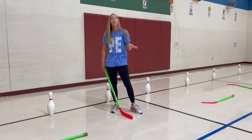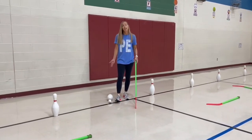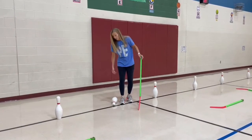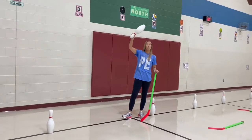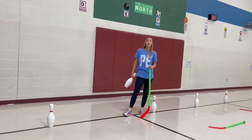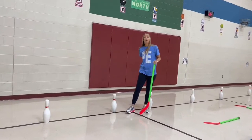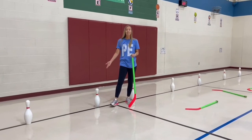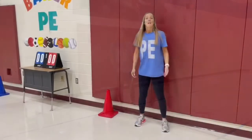If they accidentally knock down a pin, that counts as a point for the other team. What they do is pick it up, wave it in the air to the scorekeeper, and once they get a thumbs up they set it back up on the black line. I will have little pieces of tape put down prior to the lesson to mark the spots so it's easy for them to reset the pins. That is the goalie position.